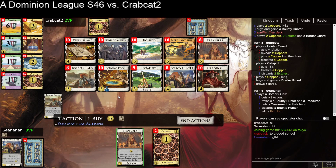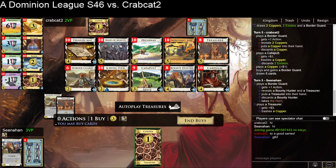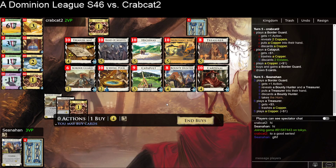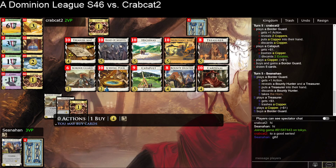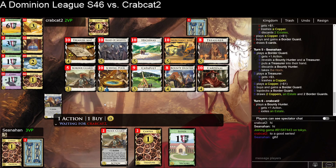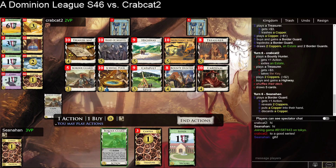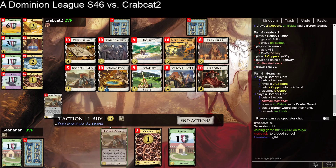Decent chance they'll get them both. A little bit sad that my Bounty Hunter got flipped over, but not the end of the world. The plan is just to continue to thin. At some point I can pick up a Band of Misfits, which I can play as a Catapult, so I want to get the attack going. The question is: do I go for a second Bounty Hunter, or just more Border Guards? For the sifting, I think more Border Guards make sense. I'll be able to trigger a shuffle here — I should have considered that before that last play, given the shuffle I would trigger.